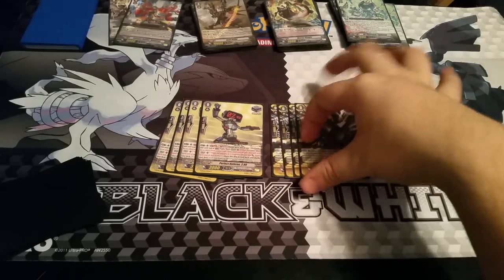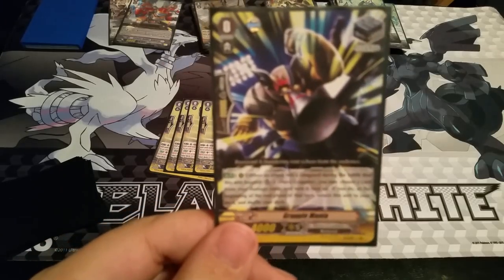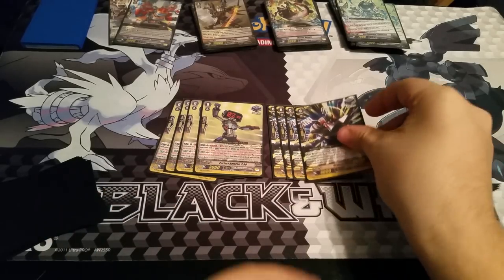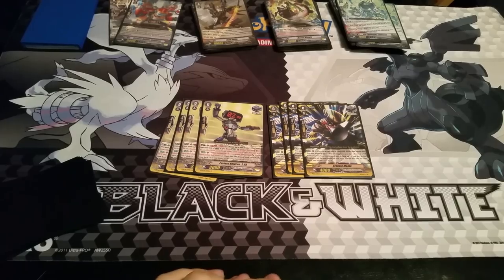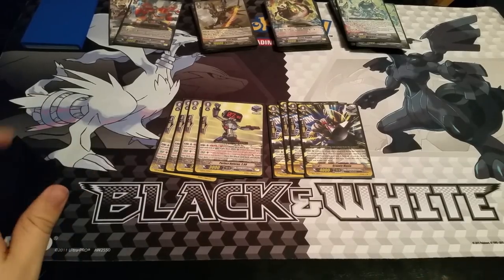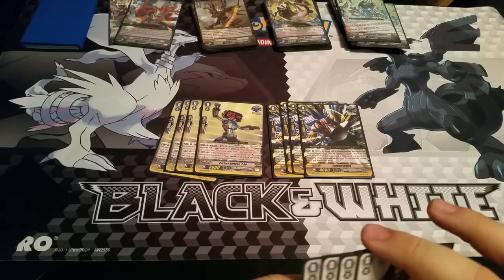Another stand trigger that goes back into the deck is Grapple Mania. His skill is: when an attack hits a vanguard during the battle this unit boosted a Nova Grappler, you can counter charge and it goes back to your deck. I partly wanted it for counter charging, but mostly because it's a stand trigger that goes back to the deck, just like Referee 299 — constantly sending stand triggers back so they can be checked again.